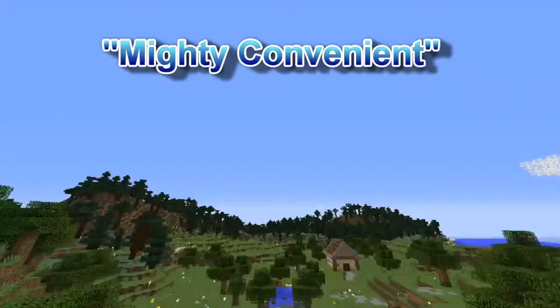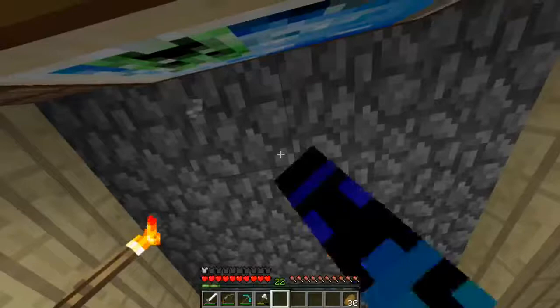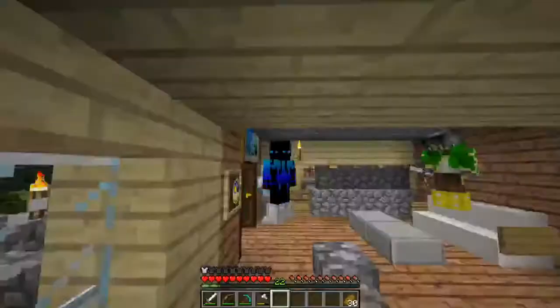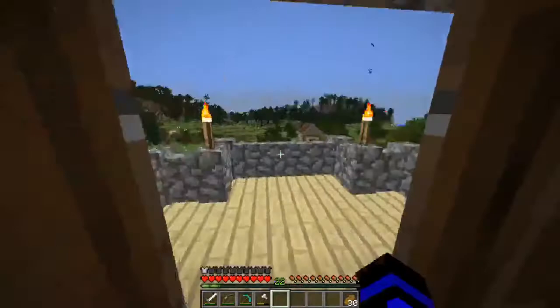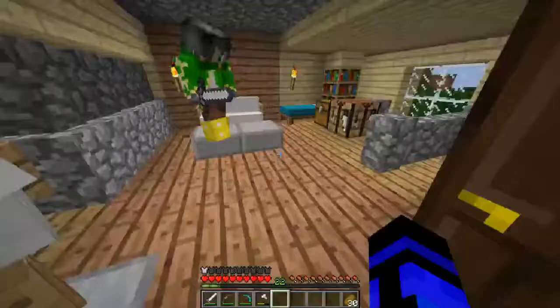Hey everyone, welcome to another episode of Mighty's Minecraft Survival! Today I'm joined by Michael again, and we're going to be building a brand new thing in the town — a convenience store. You know what convenience stores are: they have food and random junk, and that's exactly what we're going to have in ours.